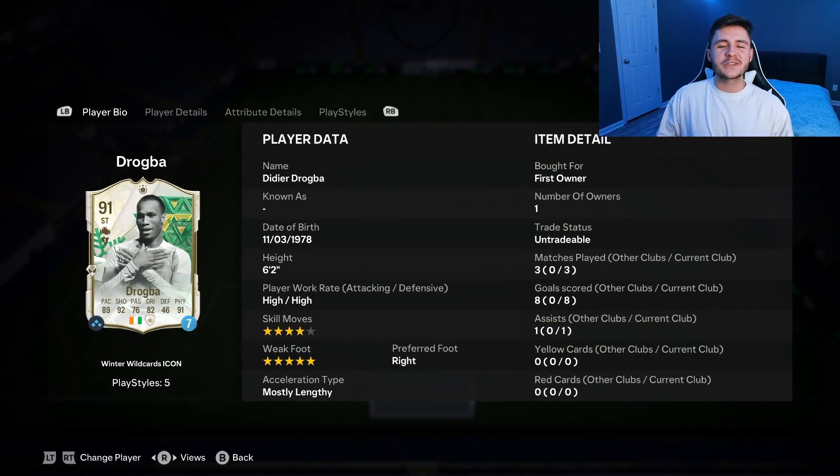And there you have it, ladies and gentlemen — that is us using the new Winter Wildcard icon Didier Drogba in three games of Fut Champions. In those three games, we managed to get eight goals and also one assist with the card from the striker position. The three pros that stood out with the card were definitely his pace, his shooting, and then also his physicality.